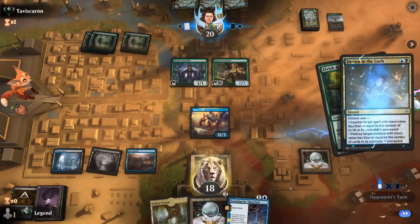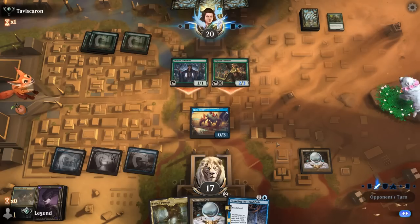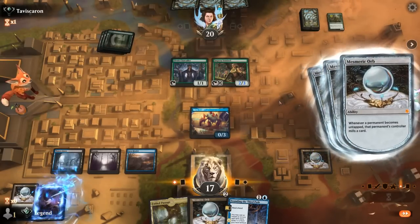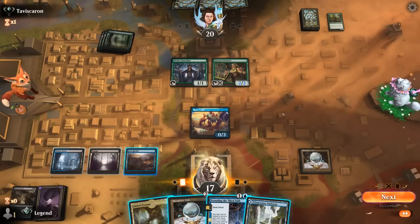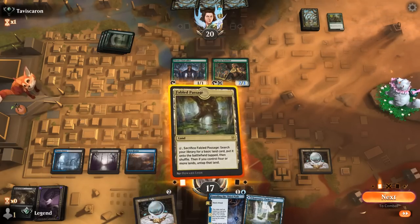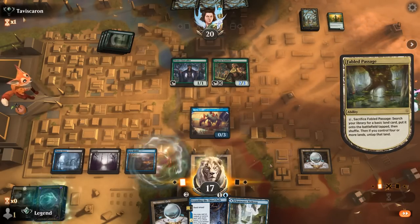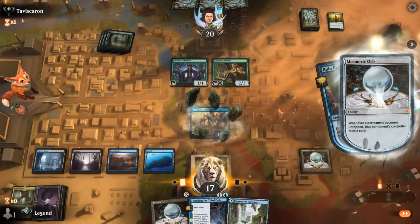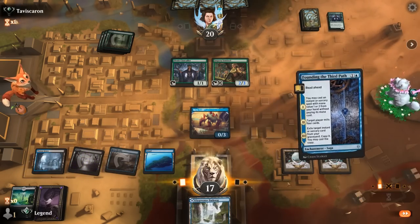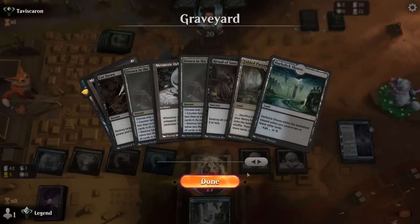Okay, Archdruids — we can either counter or kill. They're not even going to bother attacking since that would mean milling more with Mesmeric Orb. Maybe there was a reason not to kill the Archdruid until after they attacked so they would have milled for more. Either way, we can Founding, mill for 4, play another Orb, and a Fabled Passage will mill for 6 — so that's a good amount. Still have our Rivulet to activate. The elf deck is going to struggle with double Mesmeric Orb since they tend to play a lot of permanents that need to tap. We can look at our graveyard — there's a Ritual of Soot we can potentially replay next turn if the board calls for it.